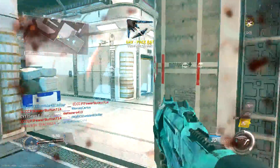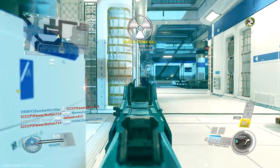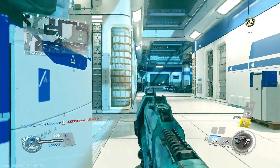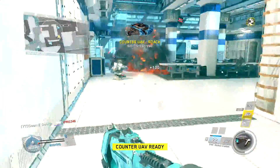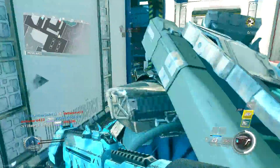You saw it in my last video — I dropped a nice nuke with it on Throwback at the very end of the game. And here you're going to see a crazy fast nuke on Frontier. I was playing this map super aggressively, not backing down from a challenge at all.